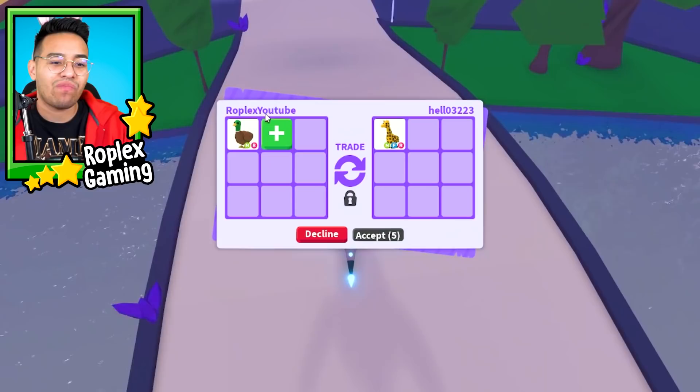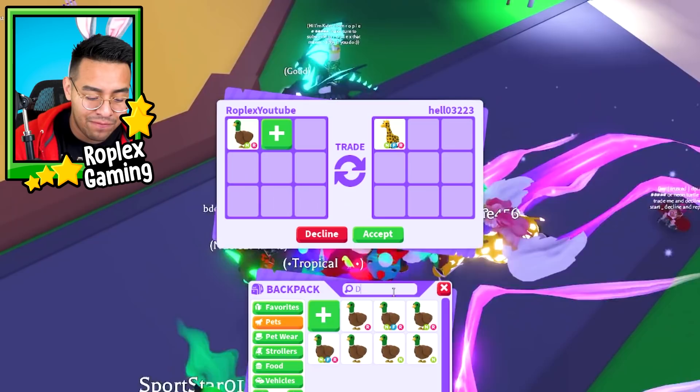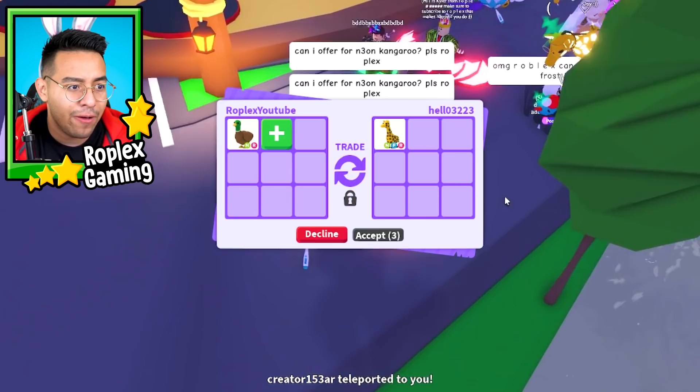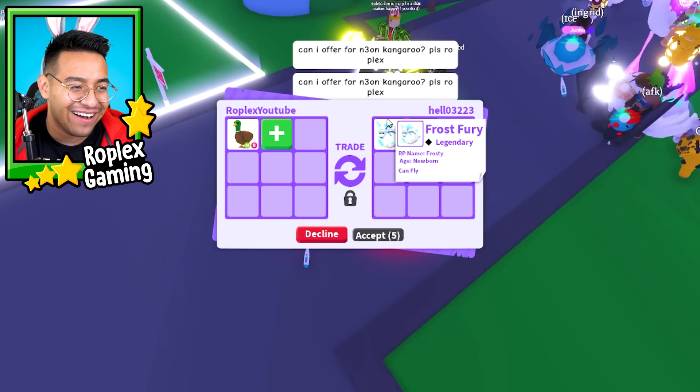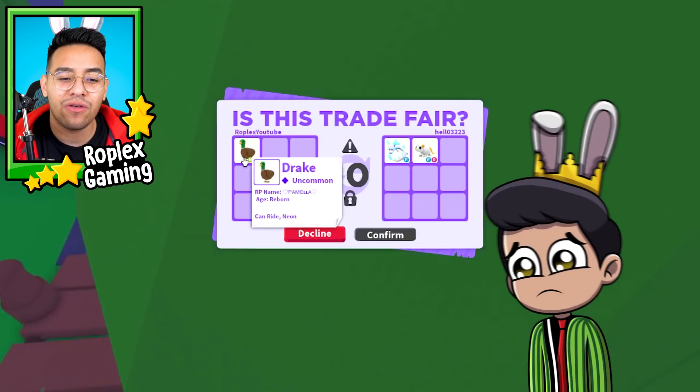Now this is not the mega neon silly duck. This is a pet that looks just like it, but don't get confused - this one's called a drake. The one we're gonna trade away for today's video is the mega neon silly duck, but we'll trade just maybe one or two more pets before we do the silly duck. A frost fury and a golden rat - we're kind of taking a lot of L's today, but the only reason I'm doing this is because I have a lot of neon drakes. I literally have like five of them.